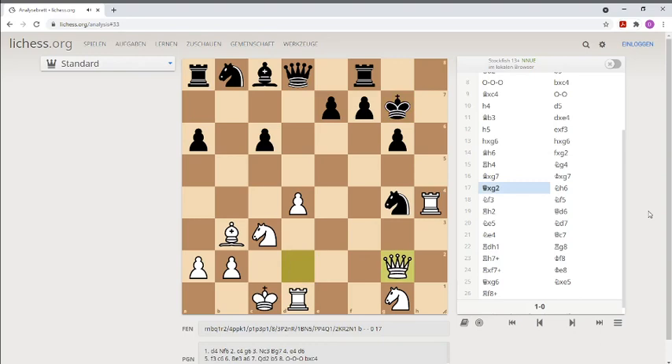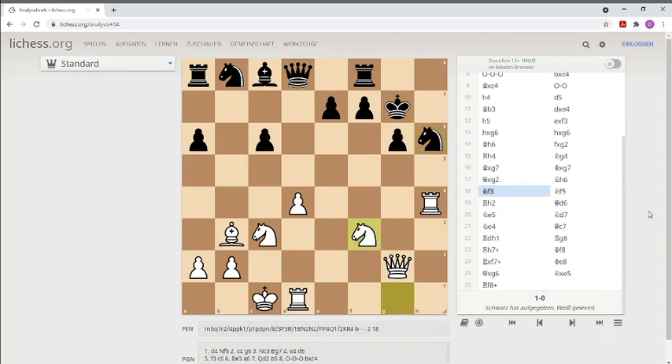And now Queen takes finally a pawn on G2 and joins the King's side in the attack. Knight H6 — the Knight was kind of hanging. Knight F3. A real good attacker plays with all of his pieces. All minor pieces and all heavy pieces should join the attack.